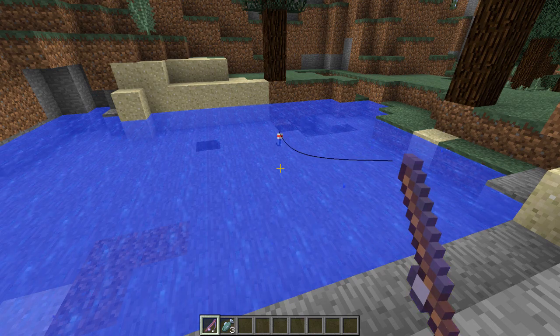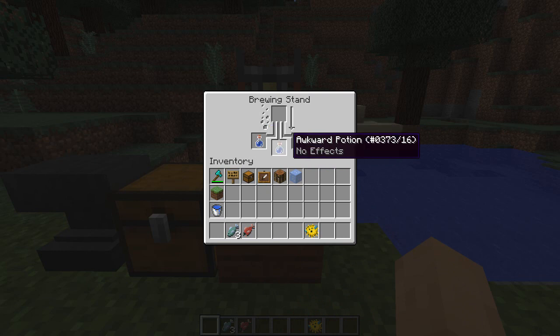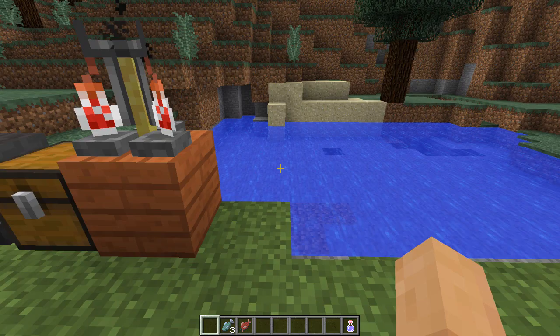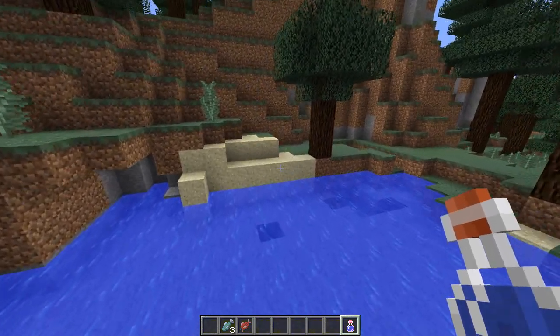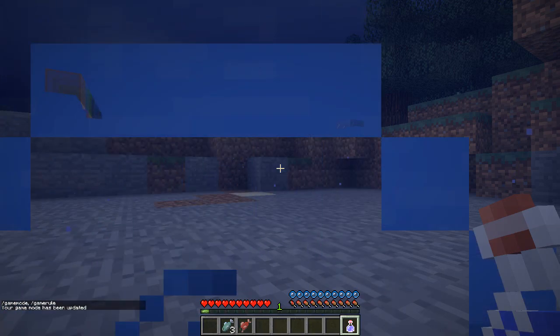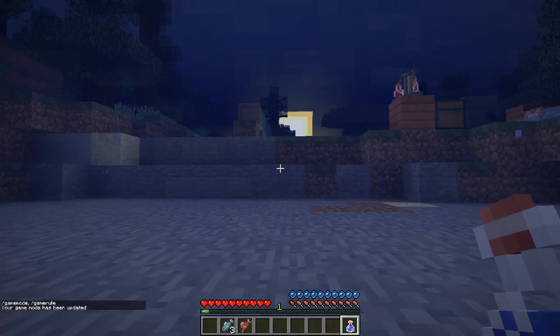Speaking of fish, there are some new fish. Instead of just the regular fish, you're going to have salmon, clownfish, and pufferfish. The salmon can be cooked, the clownfish cannot be cooked, and neither can the pufferfish. The cool thing about the pufferfish is that it brings a new potion into Minecraft — the potion of water breathing. If you go to a brewing stand and put the pufferfish in there with an awkward potion made with a nether wart, you'll get a potion of water breathing for three minutes. Just like any other potion, you can add glowstone or redstone to increase potency or increase duration. While affected, you can breathe underwater and the air bubbles will never go away.